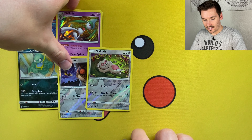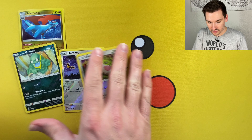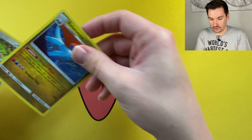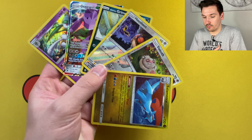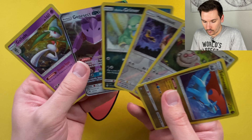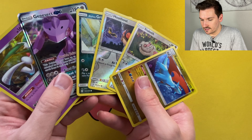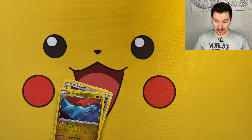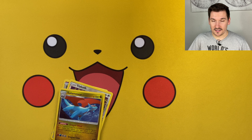But this was still a success because we did pull that GX, as well as three reverse holos and a holo rare. For 10 bucks — that's like two regular booster packs — that's more than you would probably get from two regular booster packs. We've got our promo card, three reverse holos, our holo rare, and our Genesect GX. Overall, never disappointed with these Dollar General packs because even if you don't pull anything, you got to open 10 packs and it's just so much fun and it's only 10 bucks. As usual guys, thank you so much and you guys have a good one.